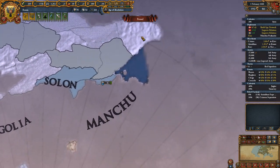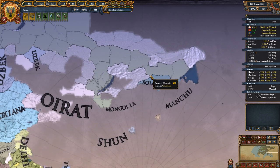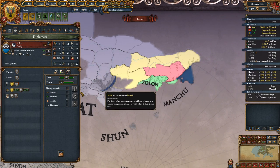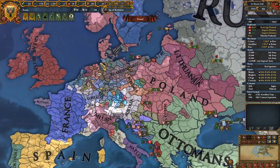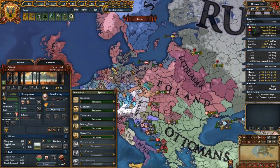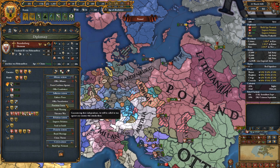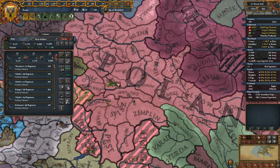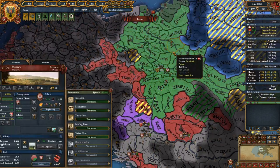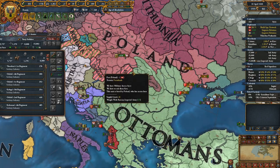Our colonies have become self-sustaining — fantastic. We've almost reached the ocean here, so maybe we can make our way into North America. We can also hire out units to Brandenburg — they're at war too. We'll do the same thing again. Oh, we've already rented out 24 units so we can't give Brandenburg anything. We'll move over to this one little province and kill off these smaller armies.